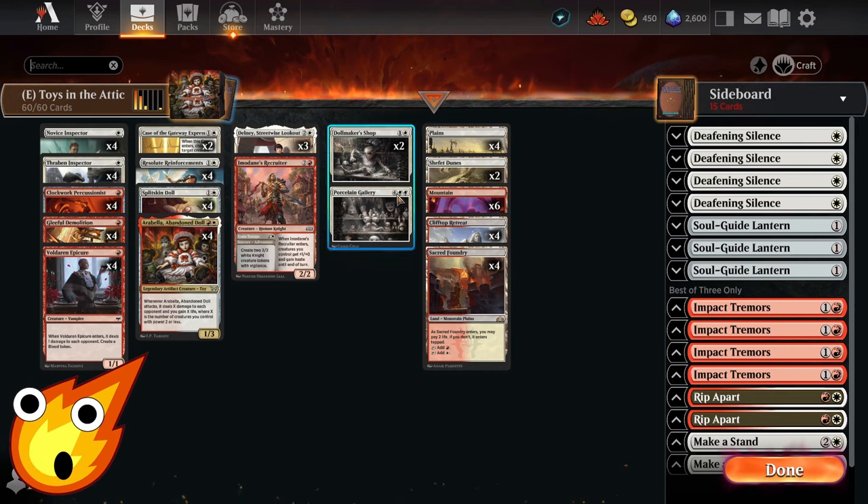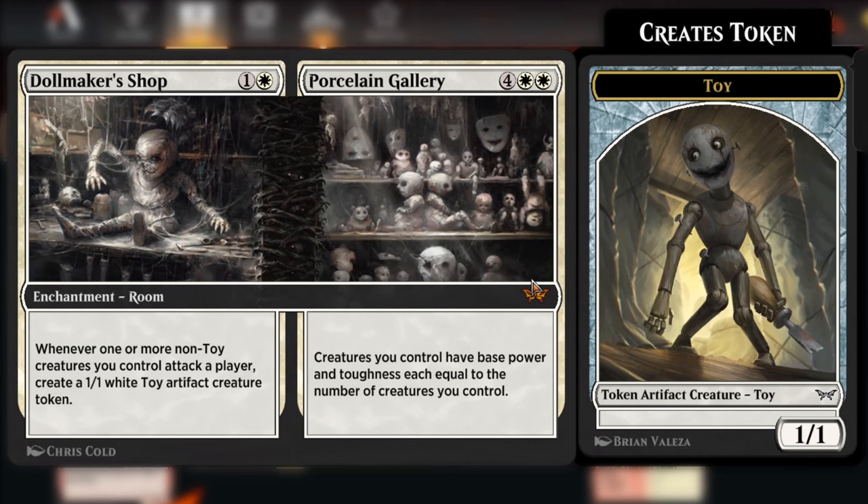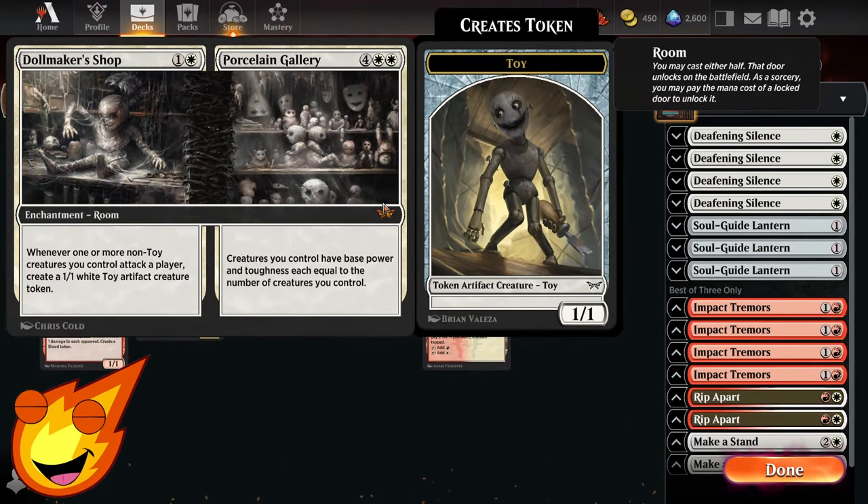And then finally — is it a 2-drop or a 6-drop? I can never really tell. On one half of this enchantment room, you have Dollmaker's Shop. Whenever one or more non-toy creatures you control attacks a player, you get to create a 1-1 White Toy Artifact Creature Token, helping you keep your board state going with more and more tokens. And for 6 mana, if you manage to pull this off, you'll get a massive board state with Porcelain Gallery — creatures you control have a base power and toughness equal to the number of creatures you control. Great against decks that are stalemating you and you just need to overwhelm them with extra power.